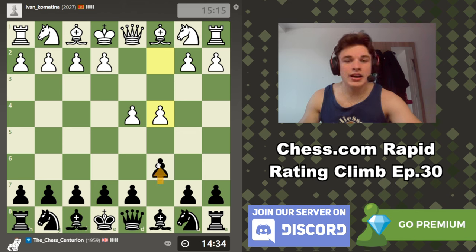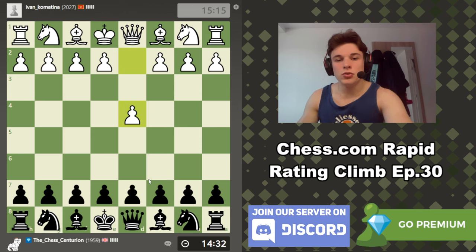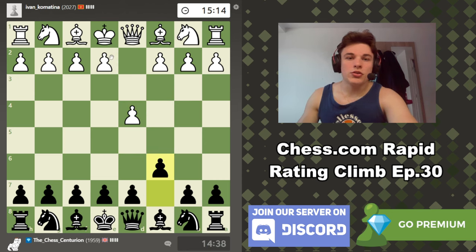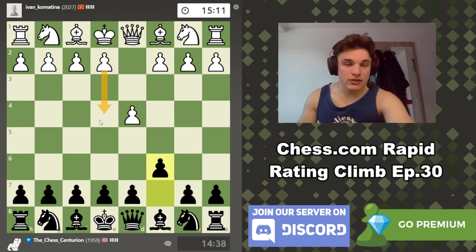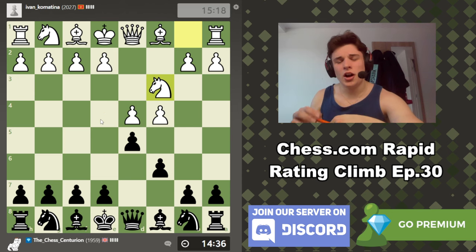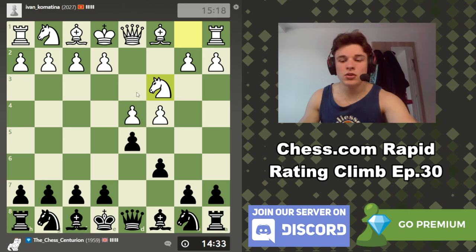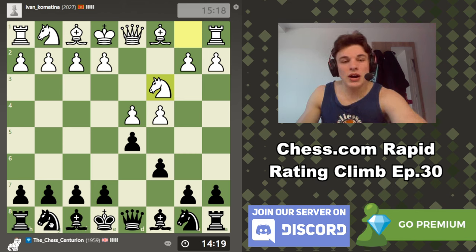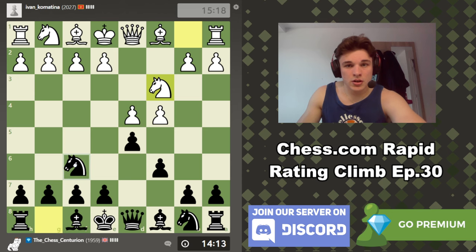My opponent plays d4, c4, and I went c6 on move 2 rather than d5, c4, c6, because my plan is to go e5. I wanted to give my opponent the option of playing e4, which is typically considered the punishment of going c6 against d4, but then we just get a Caro-Kann defense, which I absolutely love anyway. If you've been around the channel you know that I love the Caro-Kann, so the Slav defense against d4 and c4 means I don't have to learn quite as much theory because a lot of the same principles apply.